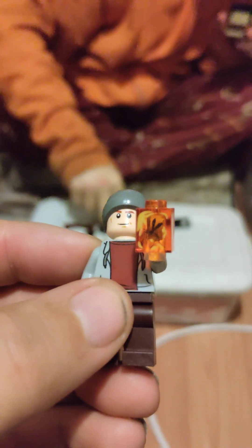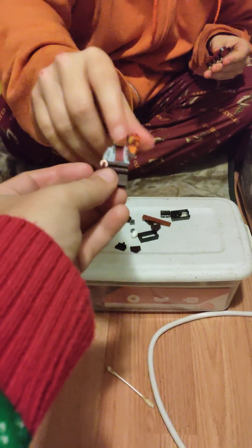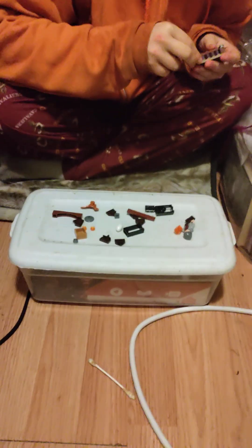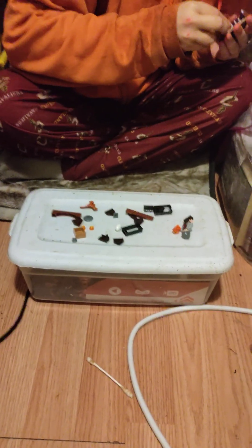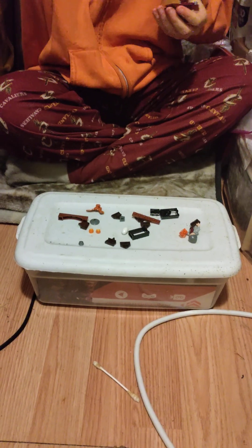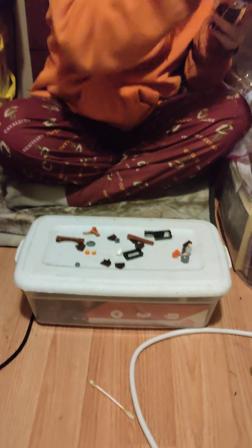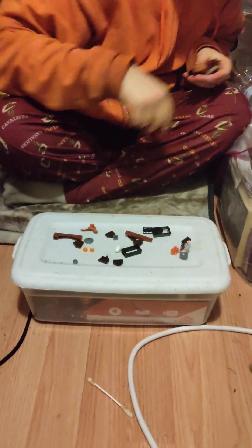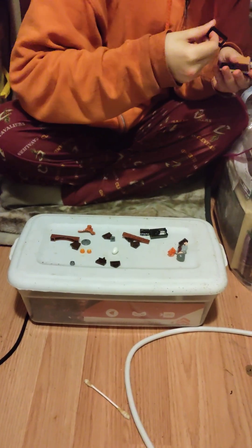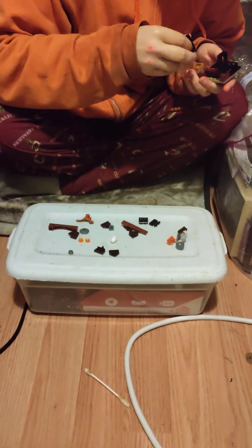It would have been even better if there was an actual mosquito inside the plastic of this piece, but sadly they don't do that. That's some really good detail for such a small LEGO with not that many pieces. You barely even see that detail. Usually when you spend $5 or $10, and even sometimes $20, you don't see that great detail.